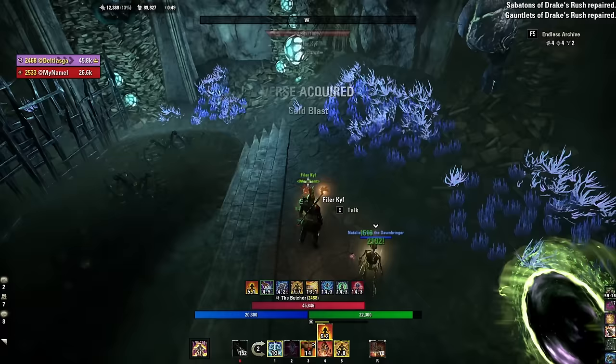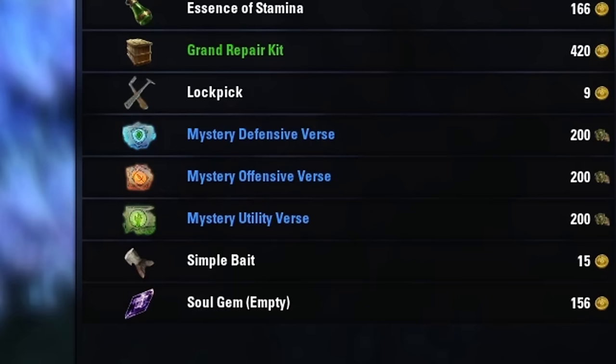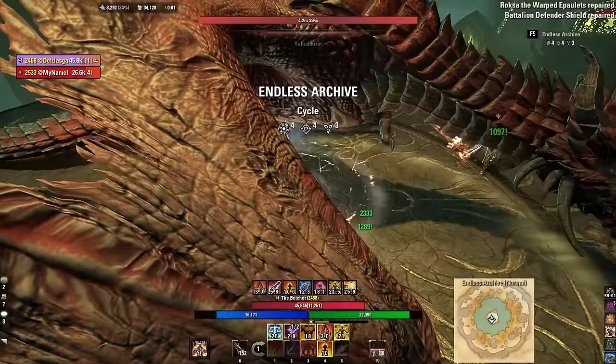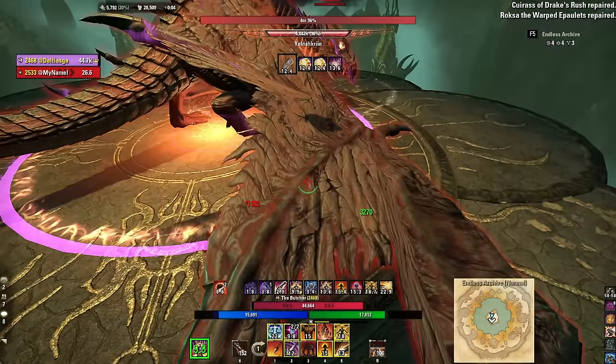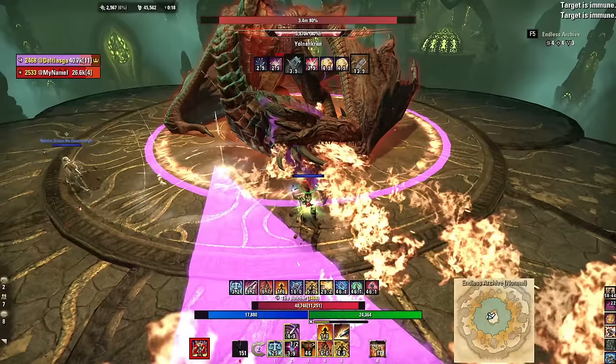The merchant sells three varieties of versus consumables: defensive, offensive, and utility — and these buffs last per cycle. You can pop one at the beginning of every new cycle and stack multiple buffs in one run, which is very helpful in arcs three and four. The offensive one is built for DPS, the defensive is somewhat good for tanks and healers, but roughly half are not great for you. The utility one gives better overall odds, so consider stockpiling and popping them when you enter a new cycle or get into trouble.